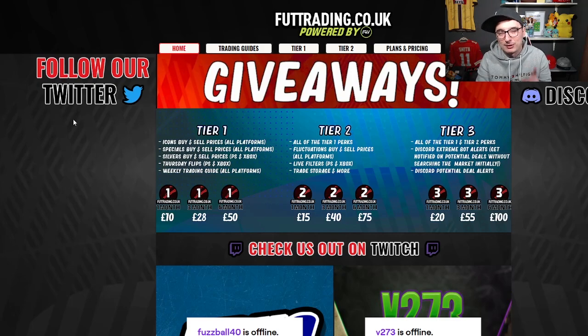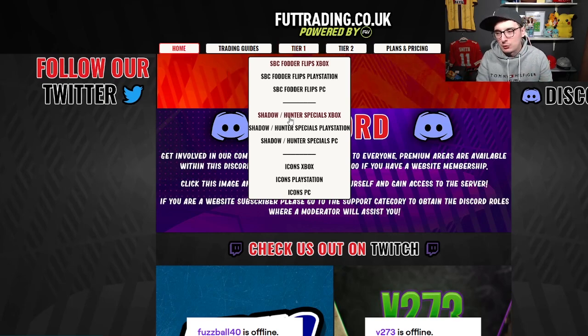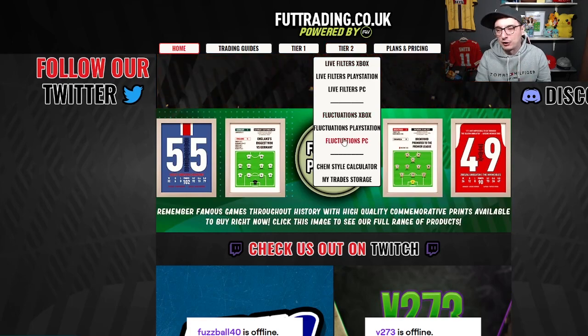What do you get for your money? For £10 a month, you get yourself access to Tier 1, which is buying and selling prices for our Fodder Flips, for our special cards, for our icons, and the weekly trading guide and club stock guide that are handwritten by me. Tier 2 gets you all of that, plus our live sniping filters and our fluctuations area.